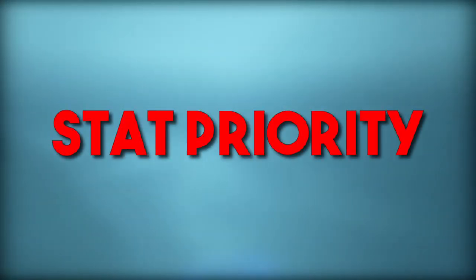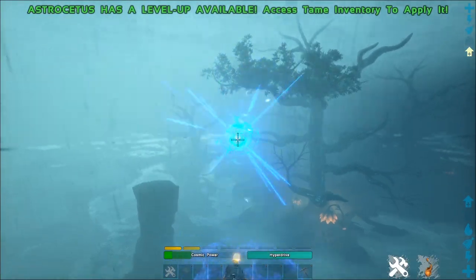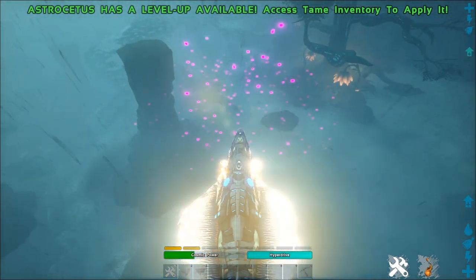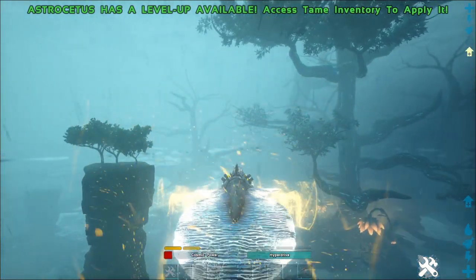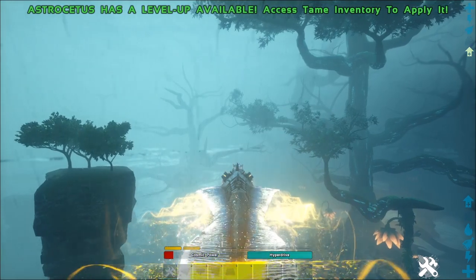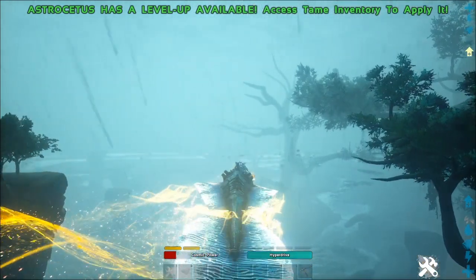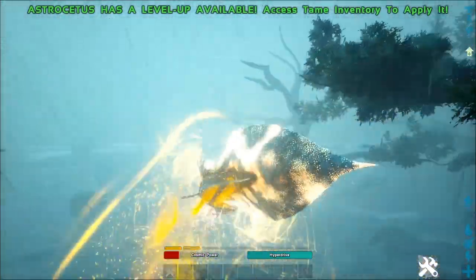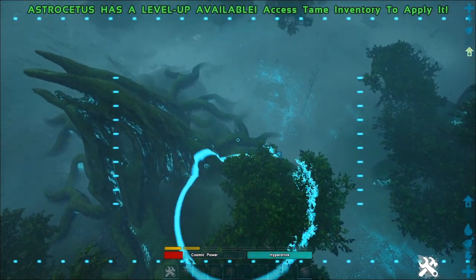When it comes to leveling up stats on your Astro Cetus, almost every choice will do nothing for you except for weight and health. Health will allow you to take more damage during raids when you are super close to enemy turrets, and extra weight is always nice to have. I would definitely suggest avoiding leveling up melee damage, as the Astro Cetus's melee attacks are extremely weak and should almost never be used. Instead, just use your cannons — they will do a lot more damage and kill things a lot quicker.